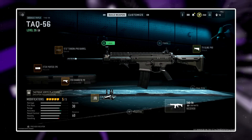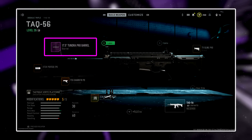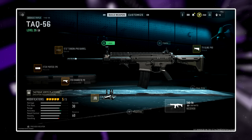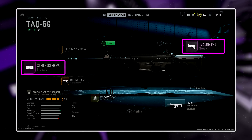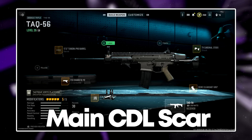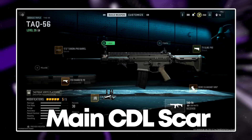With most builds for this weapon, the common trend among class setups will be the Tundra Pro Barrel and the High Velocity Ammunition. These are vital to extending the 3-shot kill range of around 27 to 35 meters, in addition to having more consistent hitreg with the hitscan feel of the high velocity ammo. The other slots are where you can experiment more with the muzzle and stocks, but here are the two main classes the pros are currently using for the combined flex or AR role.